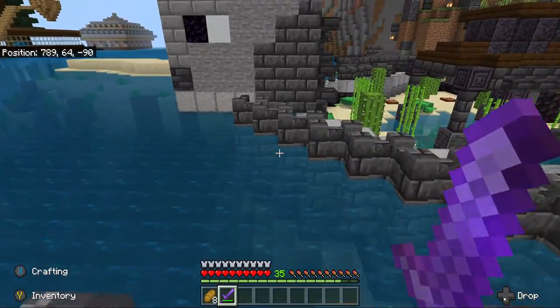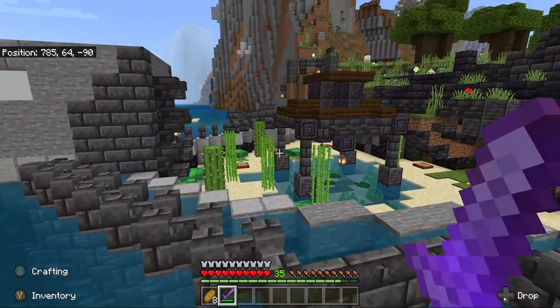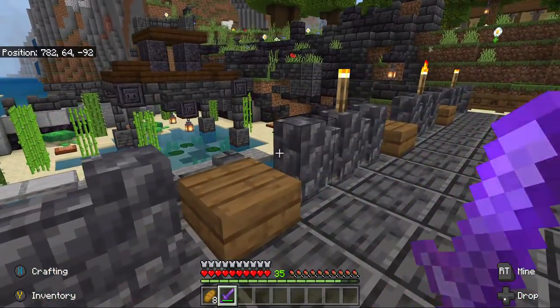My friend built this bridge. We had to make it so that mobs couldn't jump in and jump on the turtle eggs, because they like to do that very, very much.